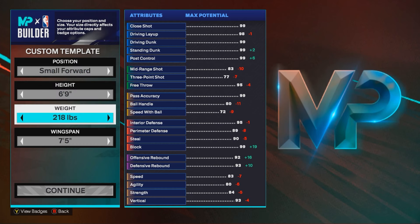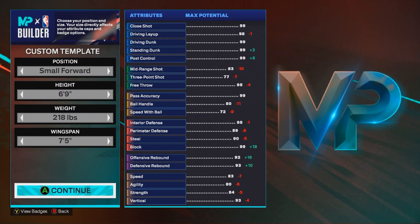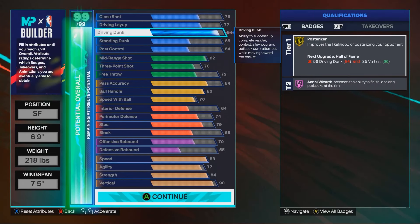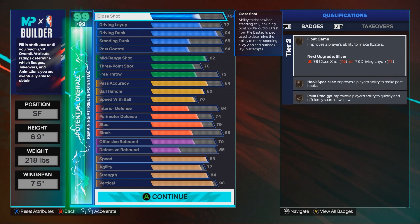Alright, six-nine, 218 pounds, seven-five wingspan — all of this is needed. Now this build has cap breakers on it, so I have the plus five from hidden starter three and then the plus one from the season pass. Keep that in mind when you get your cap breakers — this is what I would do with it.